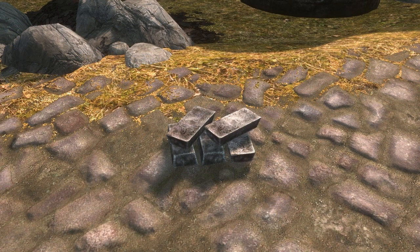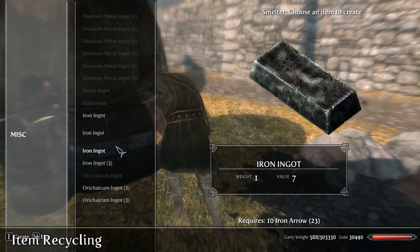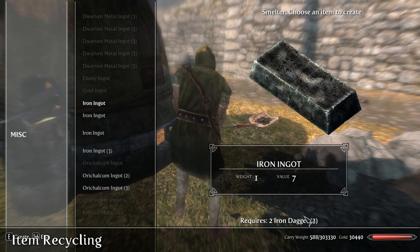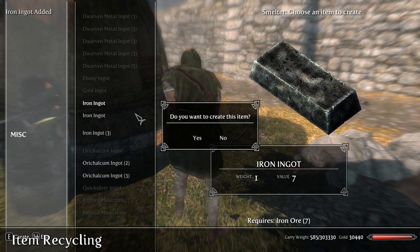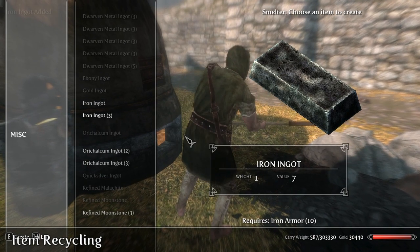First, we'll start with the newest mod, Item Recycling. The mod takes a very simple approach at achieving its goal. There's no other requirements, and there's no setup time. All you need to do is head to any smelter, and you'll automatically be able to see what items you can meltdown in your inventory. You can meltdown things like armor, weapons, and even some of the more useless clutter items like silver goblets, kettles, and platters.